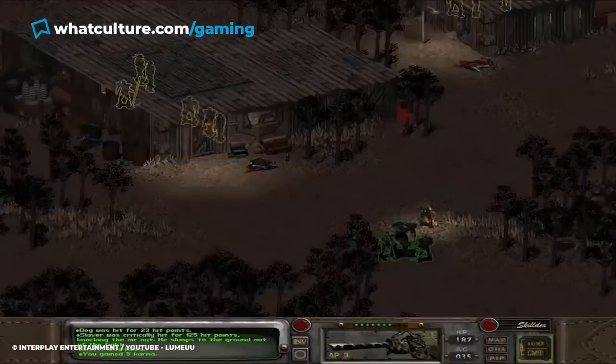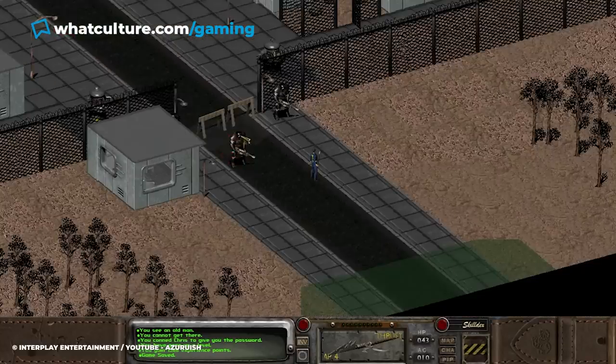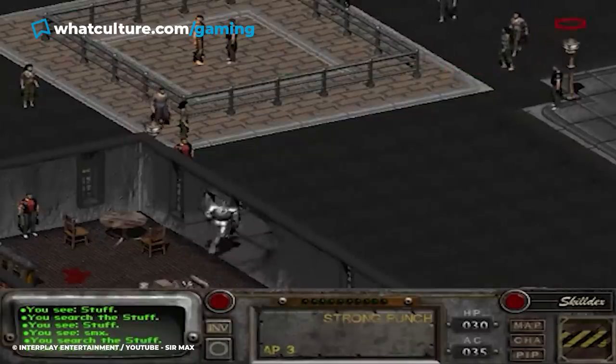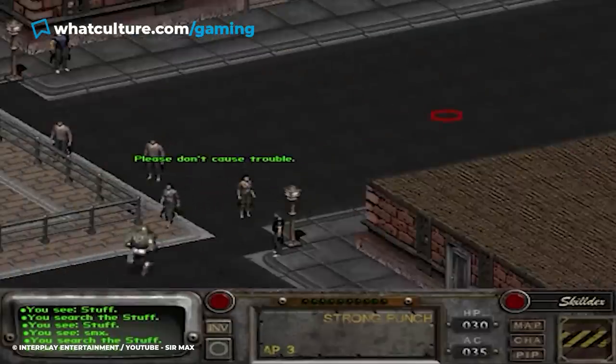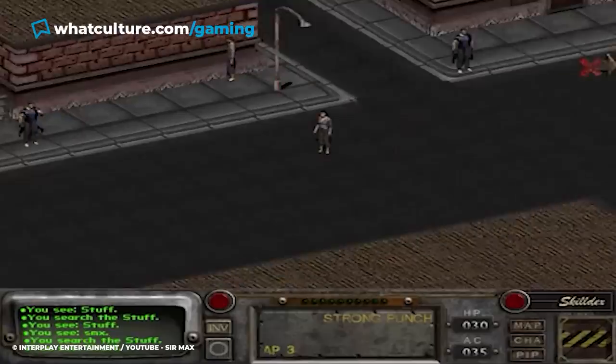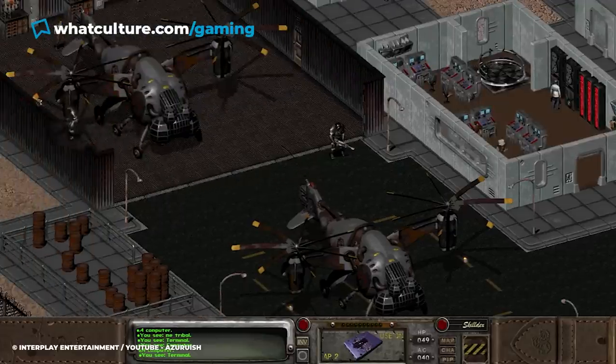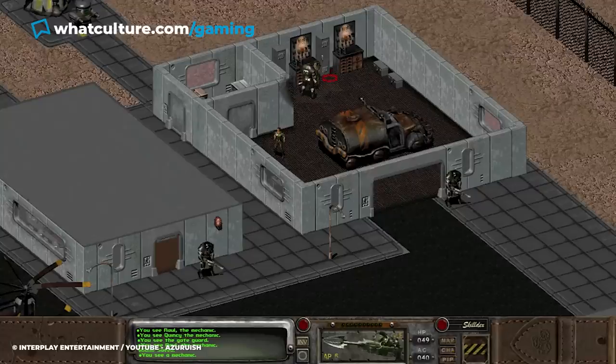Upon your arrival, you will encounter Chris, who is a member of the Enclave. Passing a high speech and charisma check grants you access to the base, as well as some power armour and advanced weaponry. This new equipment will help make the game much more manageable against the terrors of the wasteland. And while it's maybe not recommended as it removes tension from the early game, the Navarro Run is here for those who need it.